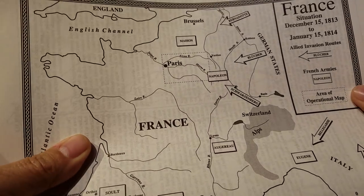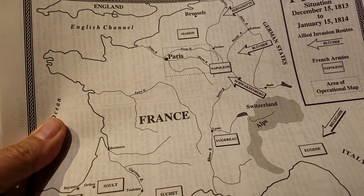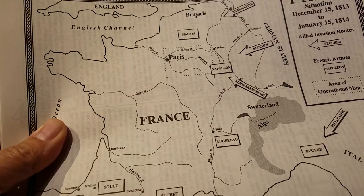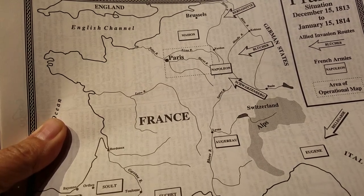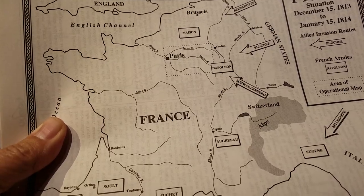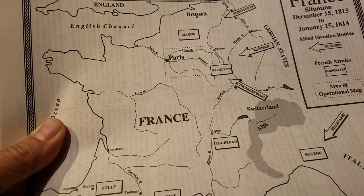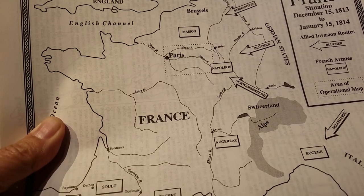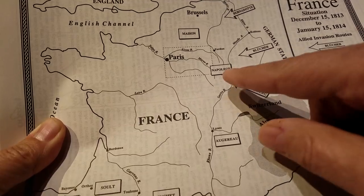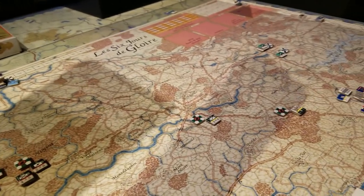The overall context of this situation is that Napoleon is rushing a very small army to fight two larger armies. He wants to pull his usual stunt — defeat one in detail, then rush off and defeat the other in detail. Napoleon's coming up from this southern direction, which you can see over here — there he is with his little army.